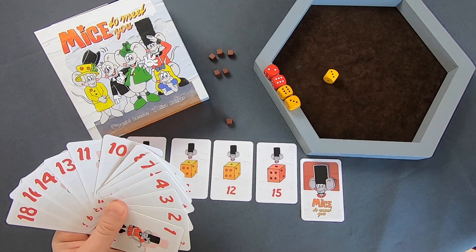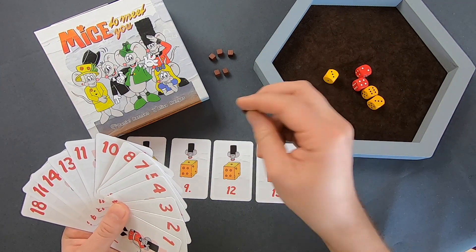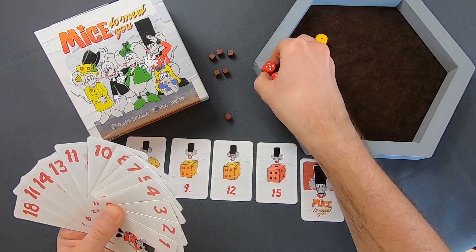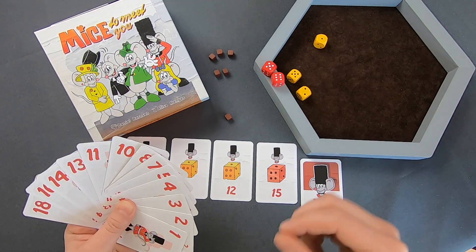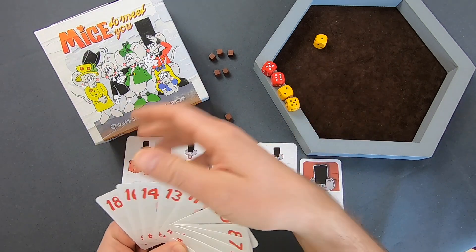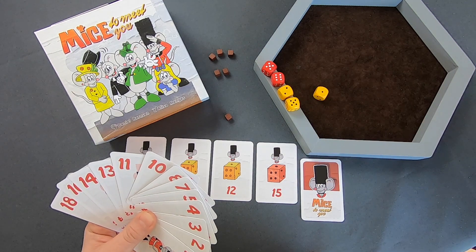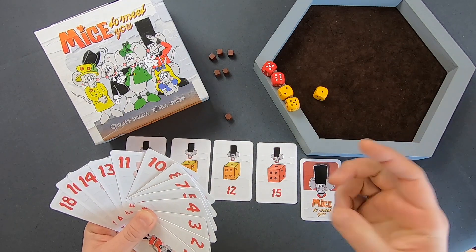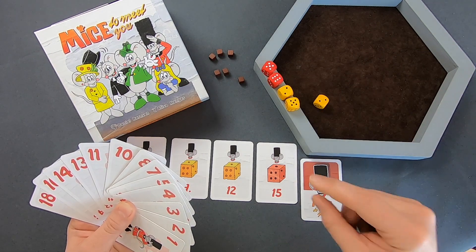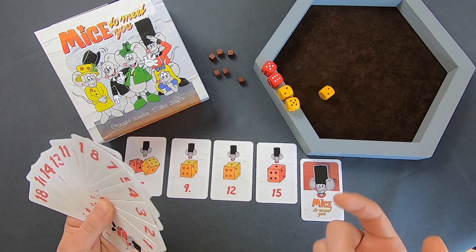Wenn ein anderer Spieler die passende Karte ablegt, bekomme ich ein Nüsschen aus der Tischmitte. Im späteren Verlauf des Spiels könnte ich damit einen Würfel modifizieren. Wenn der nächste Spieler an der Reihe ist, addiert er seine roten Würfel und könnte gelbe dazu addieren. Das Ablegen der anderen Spieler erfolgt immer in Spielreihenfolge, also im Uhrzeigersinn. Ein Spieler kann unter Abgabe eines Nüsschens den Würfelwert um 1 nach oben oder unten modifizieren – dafür muss der Würfel gedreht werden.